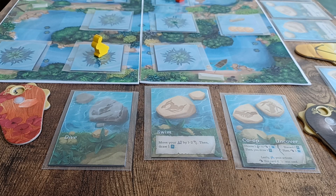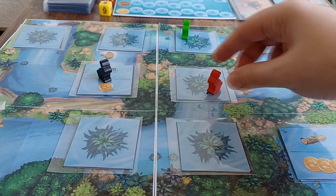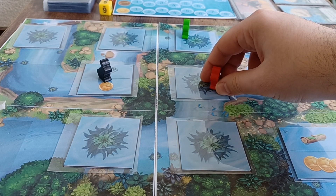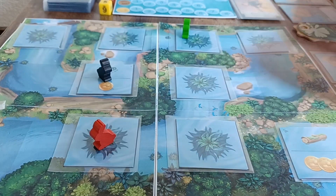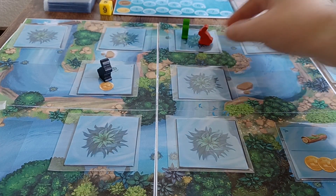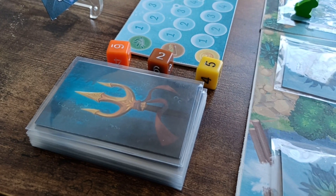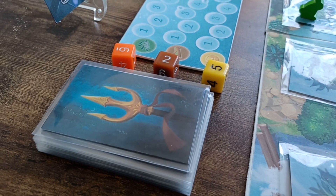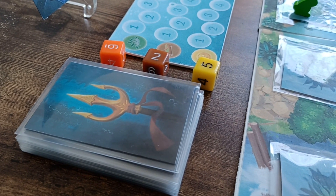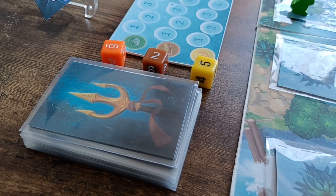If I choose to swim, that means I can move on the river board by one to two steps and then draw an ability card. So if I am the red player, I could move from this tile one, two steps here — or spend all my movement to move one step through land. Then I can draw an ability card which can be used either before or after any of my actions, letting me make my actions stronger and create nice combos.